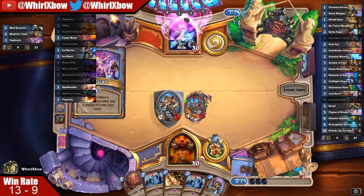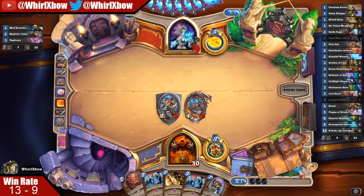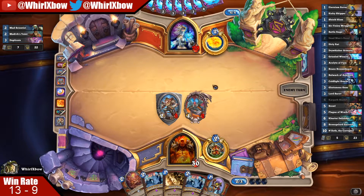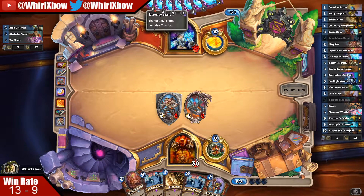Knowing what your opponent's plan is ahead of time is super important. He plays it, sure he has two of those now, but probably he can't even play either of them yet — he has to wait an extra turn. So if he develops a secret, I can test for it, and then testing for it can prevent him from playing these until next turn, and then he only gets to play one. If it's Ice Block I can't proc it, but I can test for all the other ones.